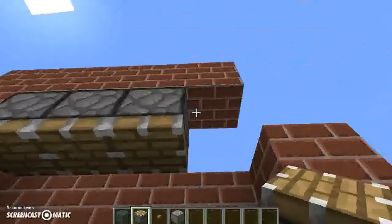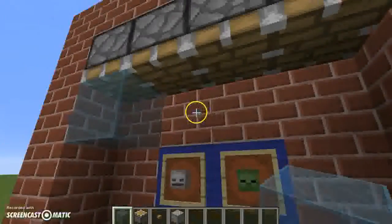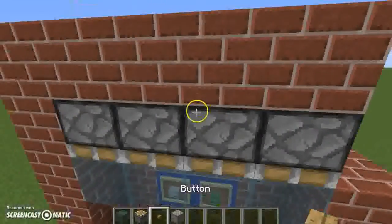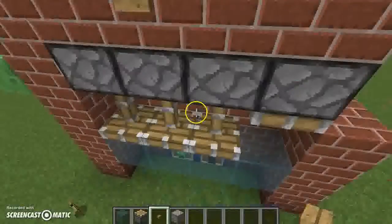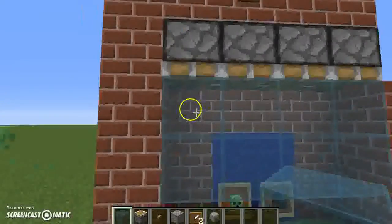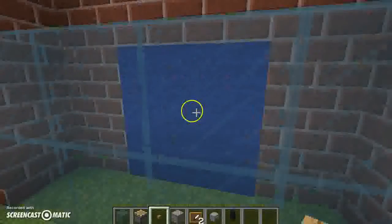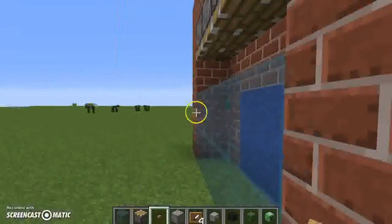Now we're gonna load it up with pistons and add the first row of glass. This glass is going to be pushed down, encasing these item frames into the transparent block, which is going to be really lovely. There we go, that's the three of them. Add the second row of glass. Push the button, and the other button for the last one. And there you go — as you can see, the item frames are now hidden inside the glass. It makes for real nice display cases here.